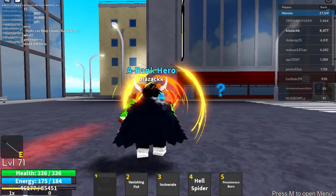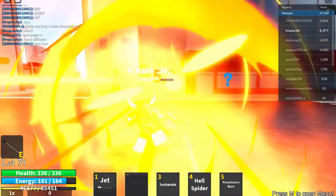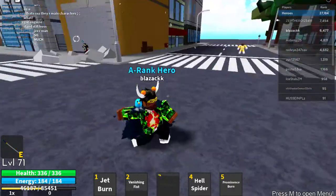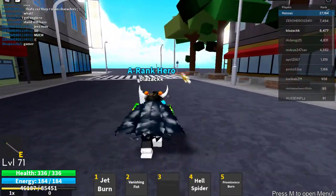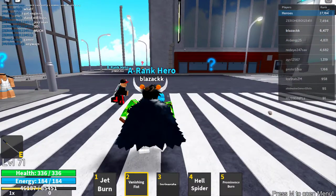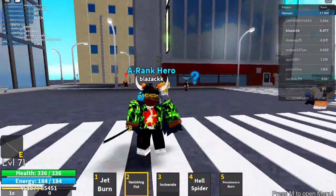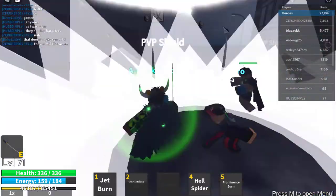This is the first move — jet burn. And this is the second move, it does five damage. The first move is just a normal flamethrower, basically. Your second move is feast — you rush to the enemy and then punch them, and if there's a building next to them you can crash them into the building.